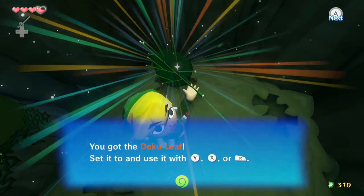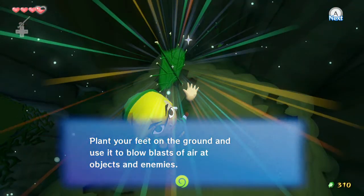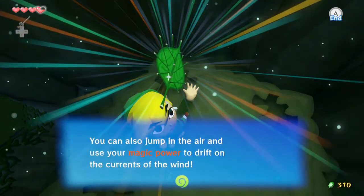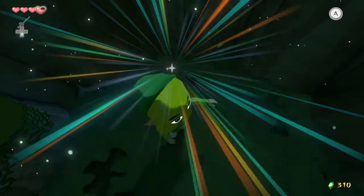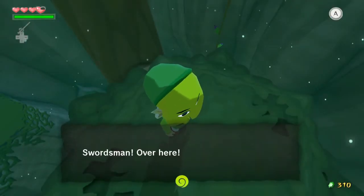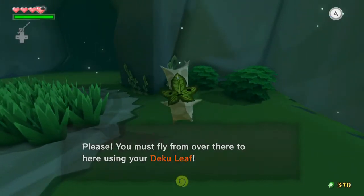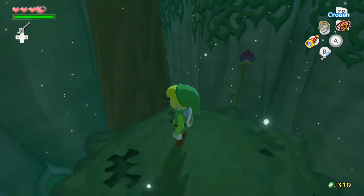You've got the Deku Leaf — set it to that and use it. Plant your feet on the ground and use the blasts of air on objects or enemies. You can also jump in the air and use your magic power to drift through currents of the wind. Oh, we have magic now — that's weird. So I have to go over there — you must fly over there using your Deku Leaf. Let's equip the Deku Leaf then.